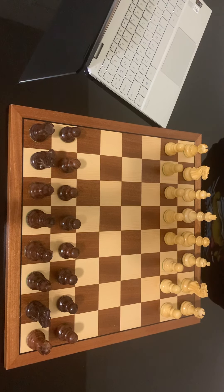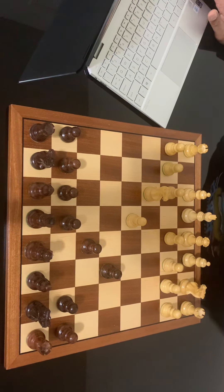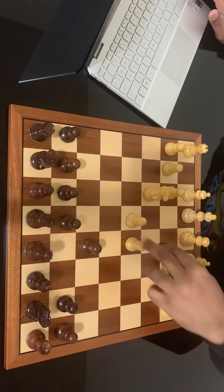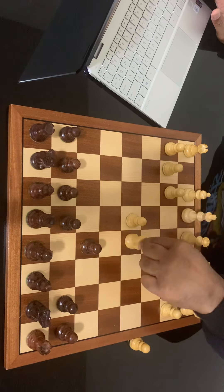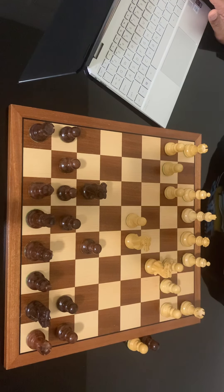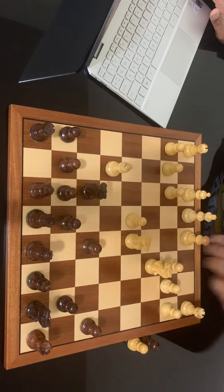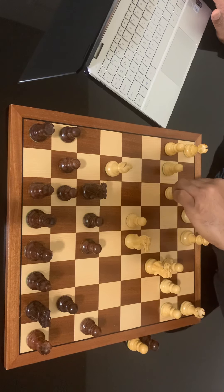This game is from Tal versus an anonymous opponent in 1963. Tal has the white pieces playing a Sicilian. It's a short miniature — only 18 moves. Tal starts with e4, his opponent plays c5, then knight to f3, d6, d4, knight takes d4, knight to f6, knight to c3, a6, bishop to g5, e6, f4.